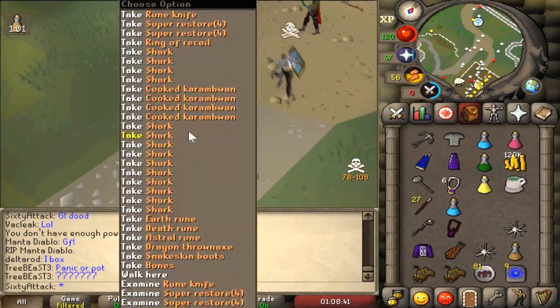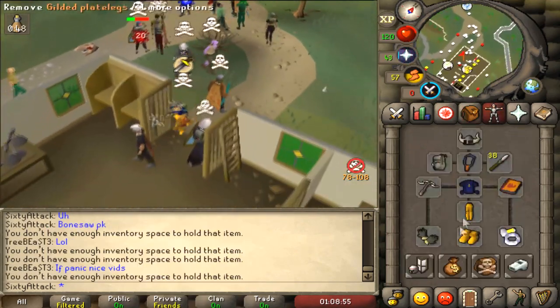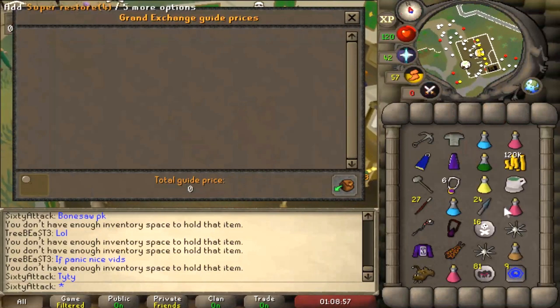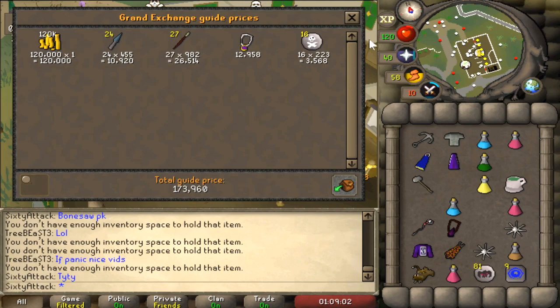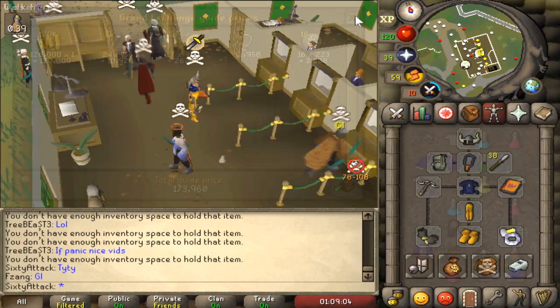Three fights, three kills - good start! Let's give it a quick price check. Glory in there and the runes - 173k, 174k. Not bad.